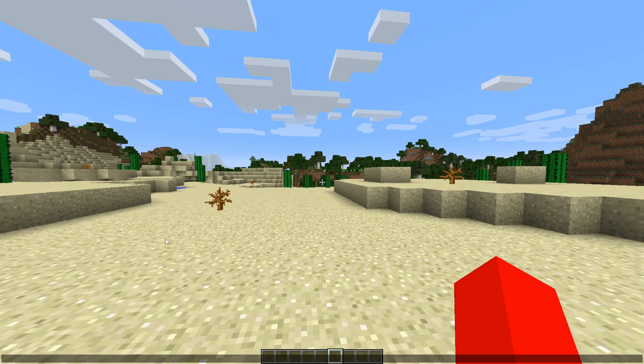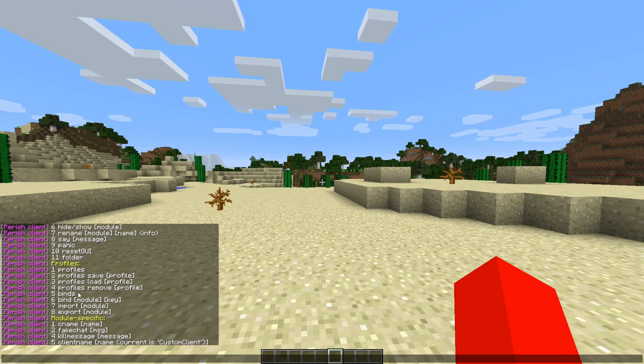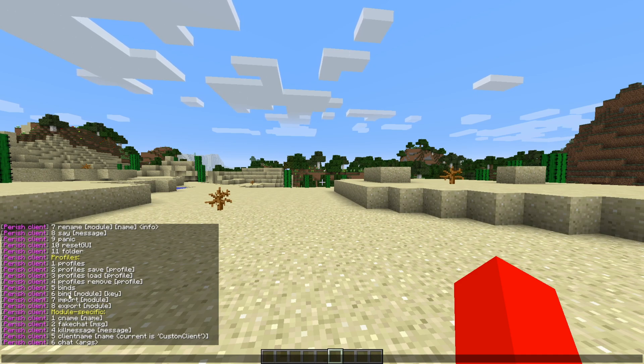This client also supports custom commands, so you can type .help in the chat and that's going to give you a list of the available commands, which is pretty nice. Commands are mainly used to manage stuff like your keybinds as well as your profiles.